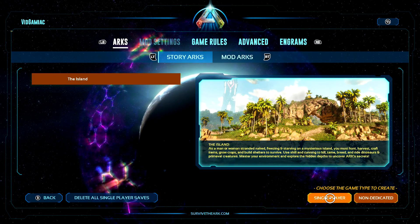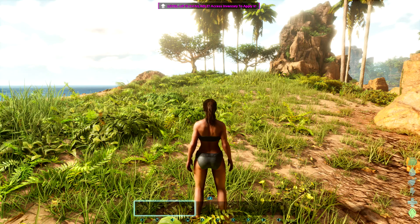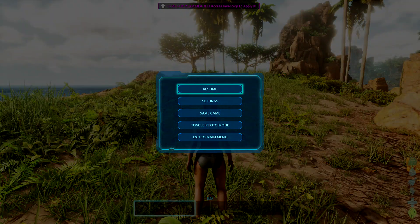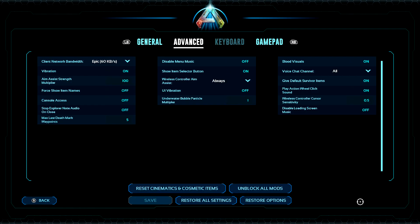We're going to set up a new game. Make sure you roll your character and pick your spawn point. As soon as you load in, make sure you enter the pause menu, go into settings, and then right bumper once over to advance. Make sure you go to the left-hand column, set console access to on, and then click save to save your settings.